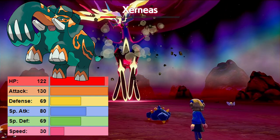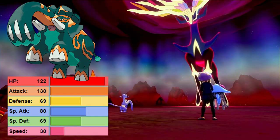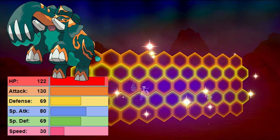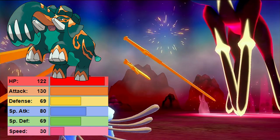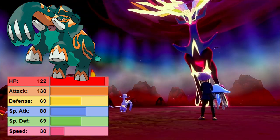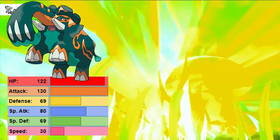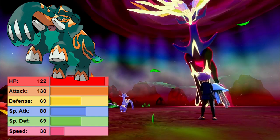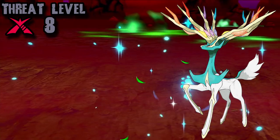Copperajah possesses a very good physical attack stat of 130. Paired up with Xerneas' moves always setting a terrain when it uses a max move, it can use a very powerful Steel Roller to both rip up that terrain and deal very powerful super effective damage to Xerneas. With Sheer Force and Flash Cannon, even though its Special Attack is kind of garbage, Sheer Force can compensate to give that move decent power, unless you get debuffed by Moonblast or it sets up Geomancy. It's not fantastic, but it can hit decently hard, though it is chronically dependent on Xerneas using max moves.